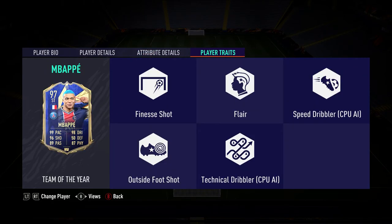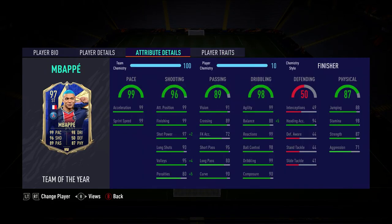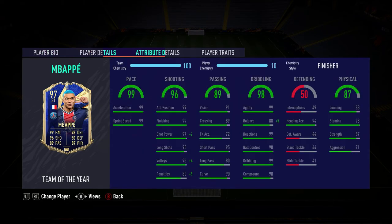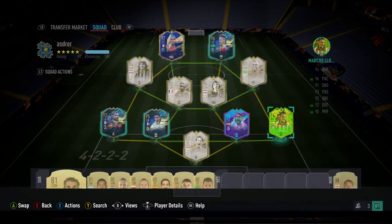This is the guy that's absolutely out of this world — Mbappe. Look at his stats. In game he's absolutely amazing, he gets a lot of assists for R9. He actually provides more assists than goals. He's absolutely amazing and I wouldn't swap him for anyone.